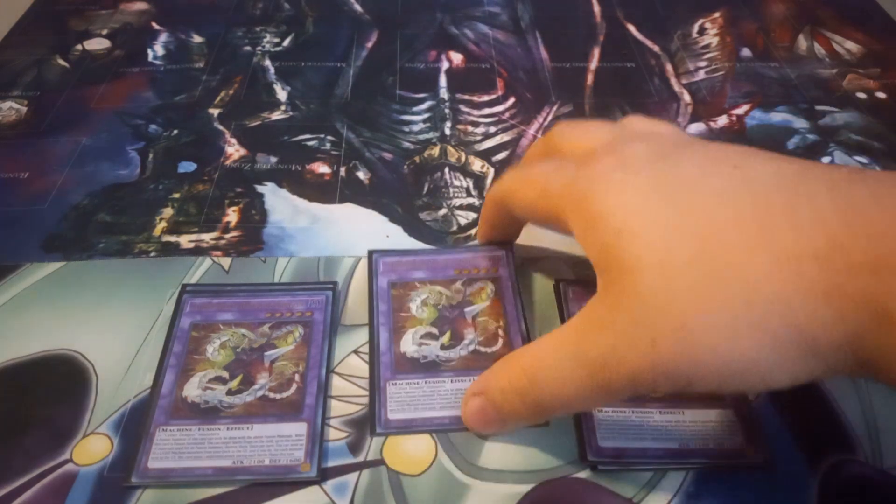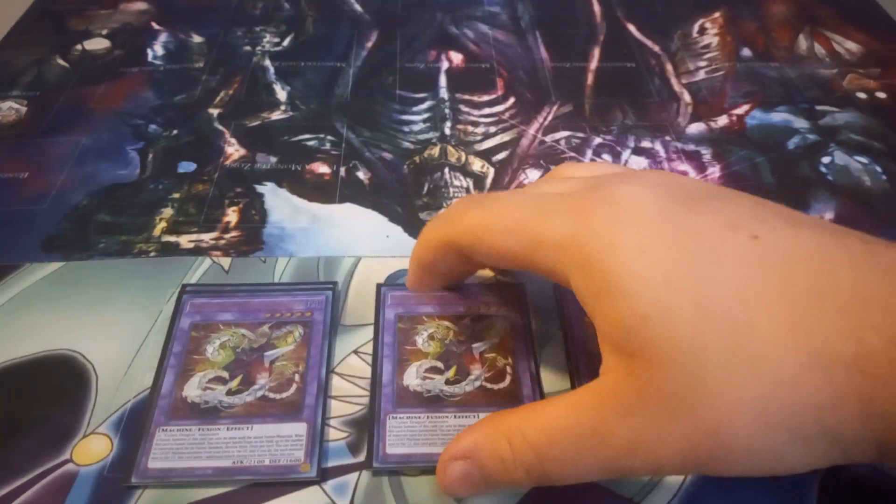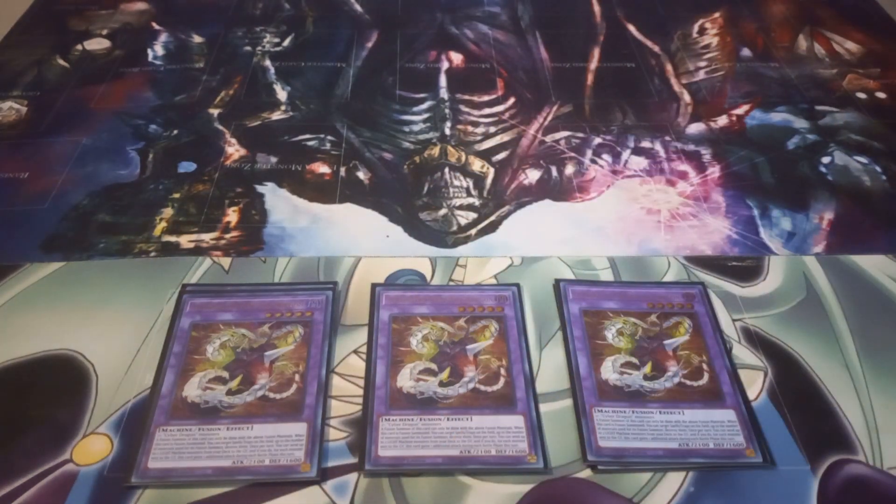Rampage Dragon is one of my favorite monsters in this deck. Its effect requires two or more Slayer Dragon monsters as fusion materials. Once Fusion Summoned, you can target Spells or Traps on the field up to the number of materials used and destroy them. Then once per turn, you can send up to two Light Machine monsters from your deck to the graveyard, and for each one sent, it gets an additional attack — so it's going to attack three times and destroys back row when summoned. The best part is it can send Herz and Core, so you can use Herz to add Cyber Dragon Core to your hand in case you can't finish your opponent.